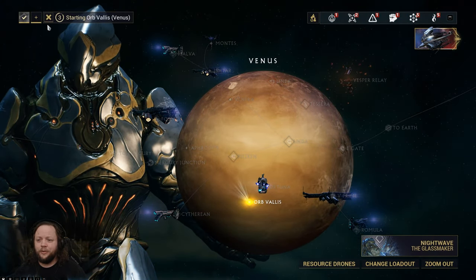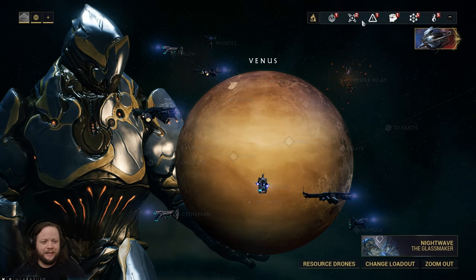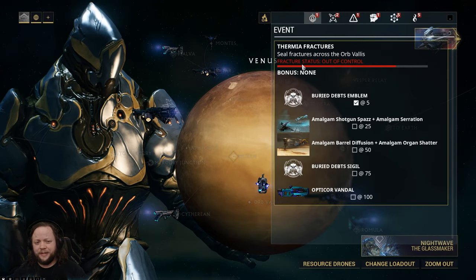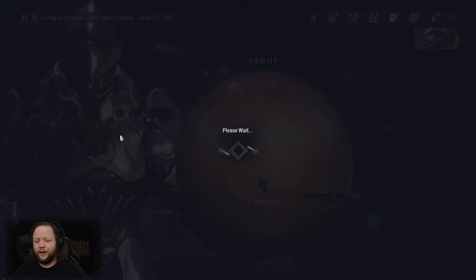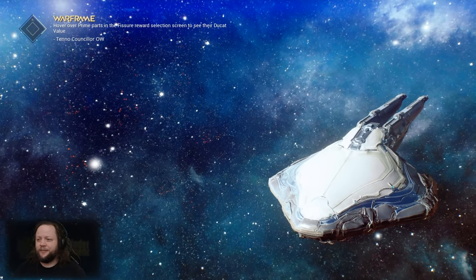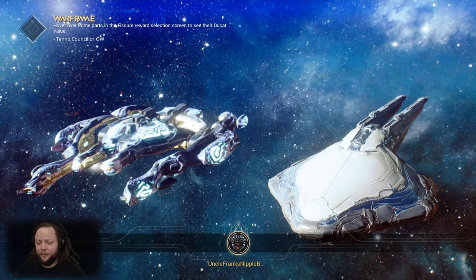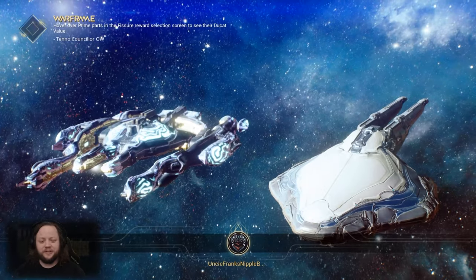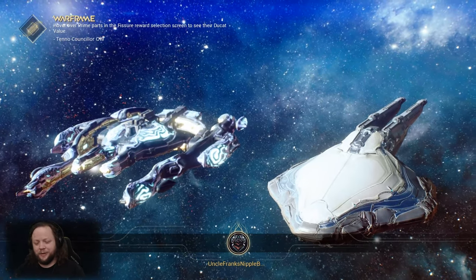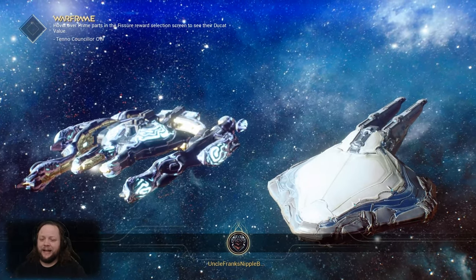All we have to do to start this event is click Thermia Fractures and click again — it's going to put us in queue. We want to make sure we change this so that we're in public. This is not an event that you're going to want to do alone, especially if you're not in a capped-out frame with a reactor on it. The enemies you're going to be facing here are between rank 30 and 50, so you're going to need help — and that's okay, people are usually very cool about helping.